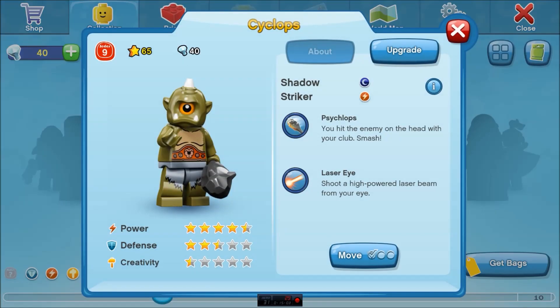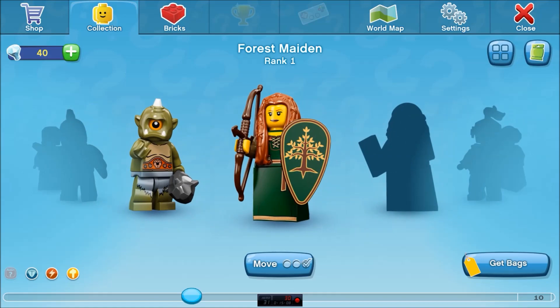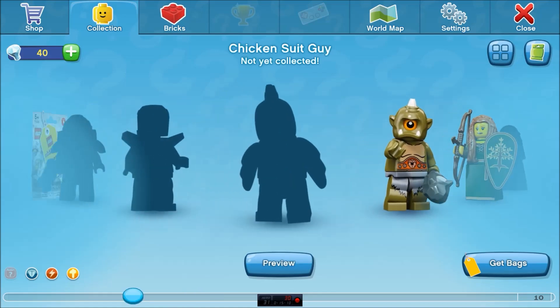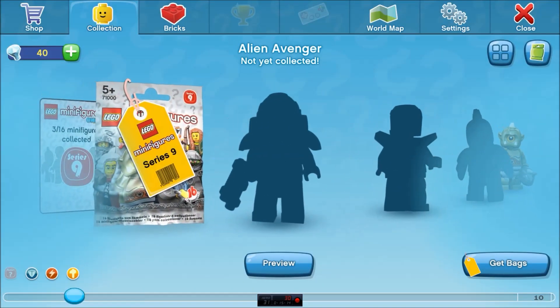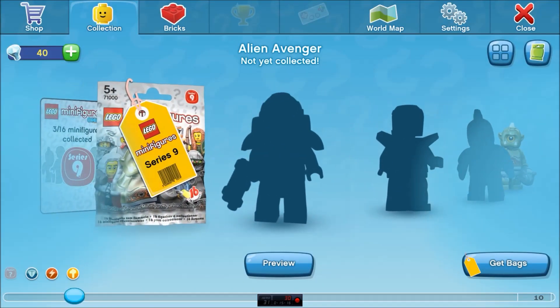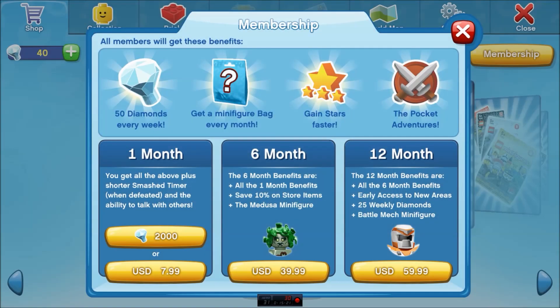Collection. Okay, I have Cyclops. I have Forest Maiden. There's Mr. Chicken Man. So then here's the shop right here. Membership. Oh. One month. You can get a one month membership with just 2,000 of these little crystal diamond things. So that's cool. I'm going to have to collect quite a few of those. Then I won't have to pay anything unless I desire something else.